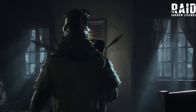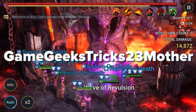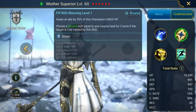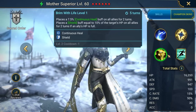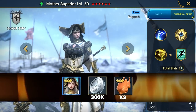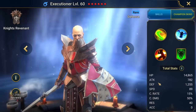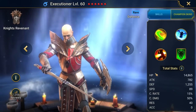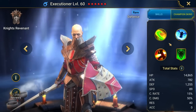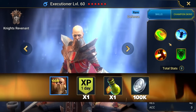Starting with beginner codes. The first beginner promo code is GameGeeksTricks23Mother. It gives a rare champion Mother Superior — a support champion with a good healing ability and a shield buff, support that fits any team. Extra bonus: 300,000 silver and three chickens to level up champions. Next promo code for a rare champion: MidGame23Executioner. Gives a rare champion Executioner, who has very good defense and personal buffs, plus the ability to counterattack and stun enemies. The champion is equally at home in both PvP and PvE. The package also includes a 1-day XP booster, full energy, and 100,000 silver.